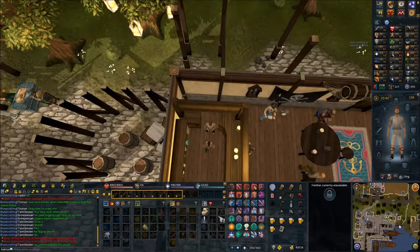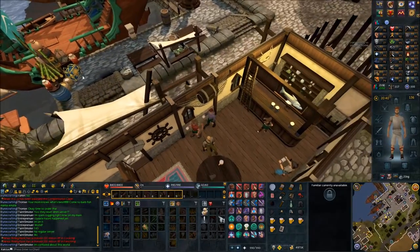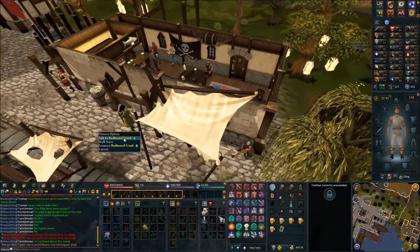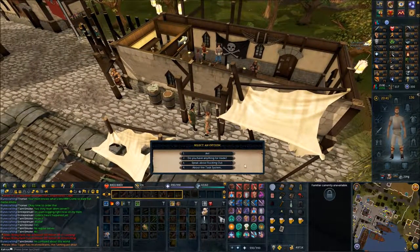After you get the order, head to your south. Somewhere out here to the south will be Redbeard Frank — speak with him and speak about rocking out.